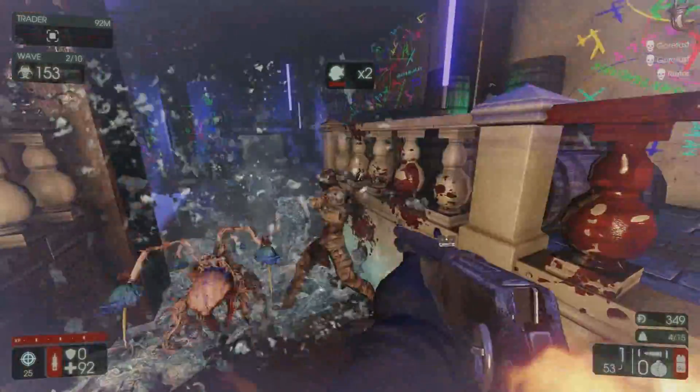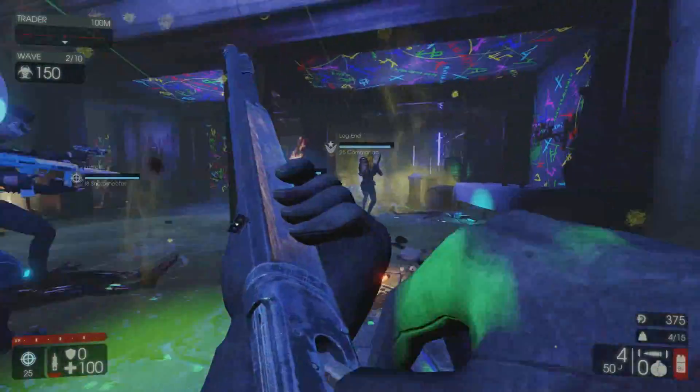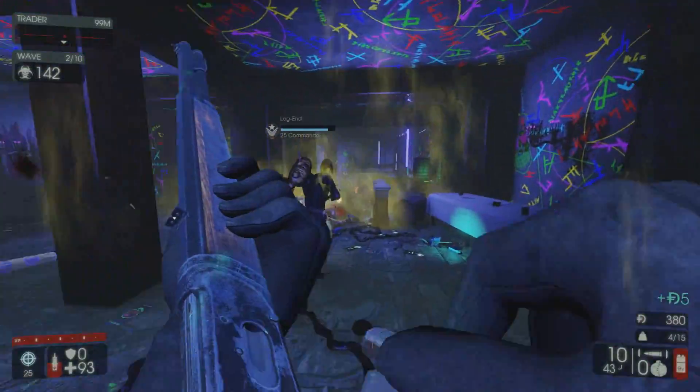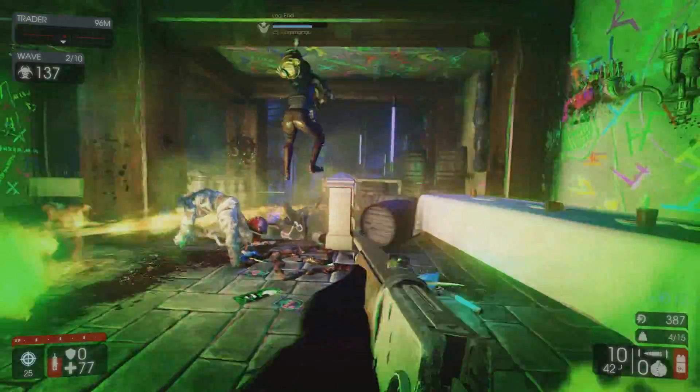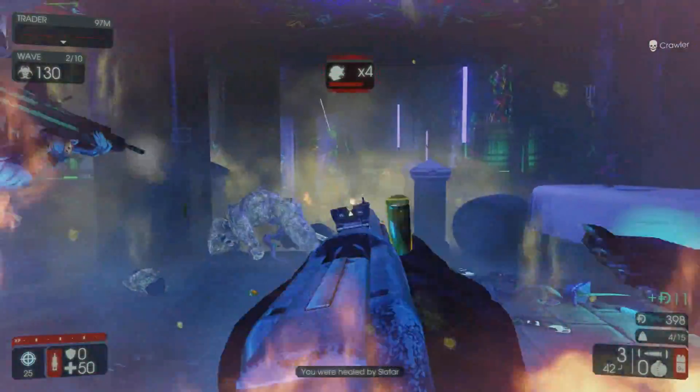Overall, Sharpshooters can be, and often are, critical components to a team that values control over chaos. Their ability to reliably generate zed time, dispatch large zeds, and eliminate all threats from range make them a welcome choice in any team composition. In addition, their very useful grenades allow them to either freeze big zeds in place or at the very least buy time for an escape.